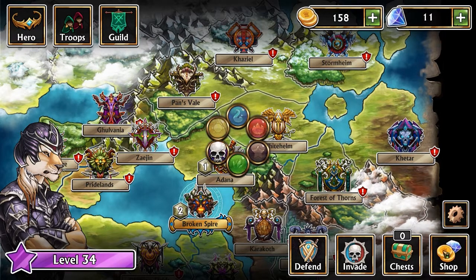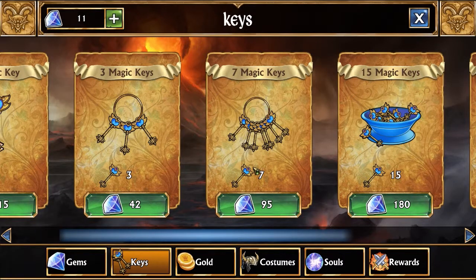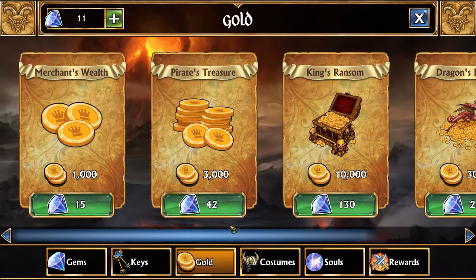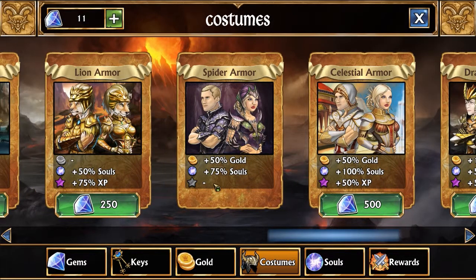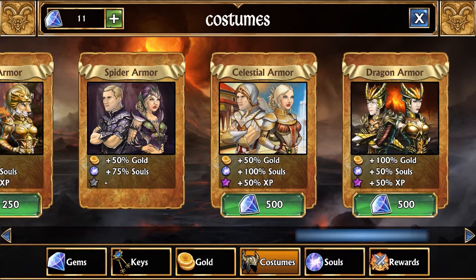There is a cash shop. The main thing you'd buy is keys for unlocking better cards, though you're still limited by the random number generator — you may or may not get what you want. Gold you get on a daily basis; if you're smart and ration it out, you're not going to run out. Even if you do play in long spurts, as long as you do plenty of PvP and have a better than 50% win rate, you'll make pretty good money. The main thing to buy is costumes — I currently have the spider armor, which gives gold and souls, and that seems to be solid overall.